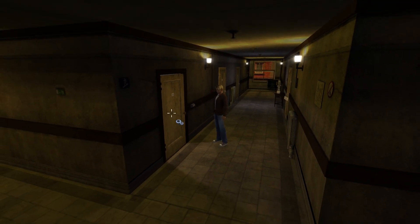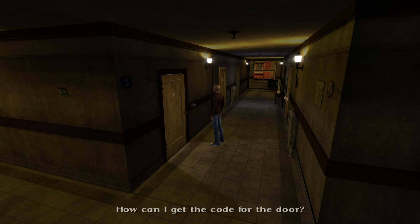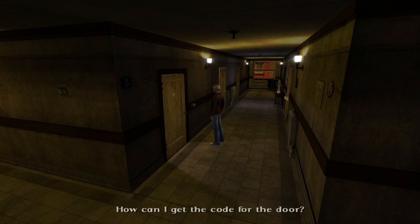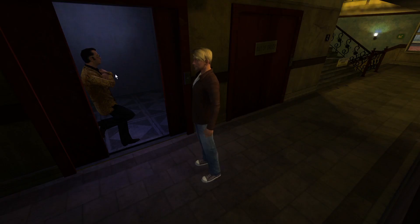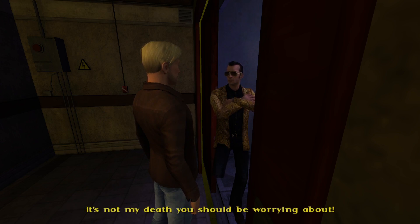How can I get the code for the door? There's a simple numeric keypad by the cleaner's closet. That's the best clue we're going to get — not very helpful, George. 'You again, what do you want?' 'I don't — haven't caught your death of cold?' 'It's not my death you should be worrying about.' 'I'll just be on my way then.' 'You do that.'